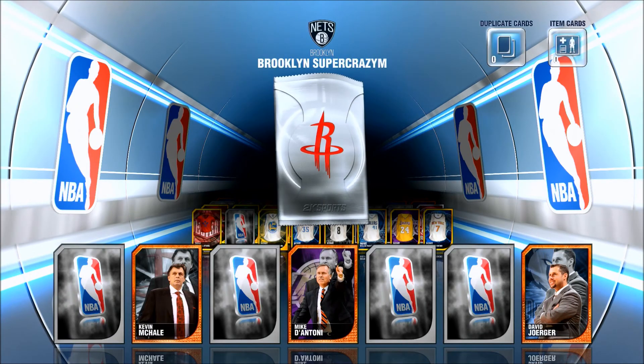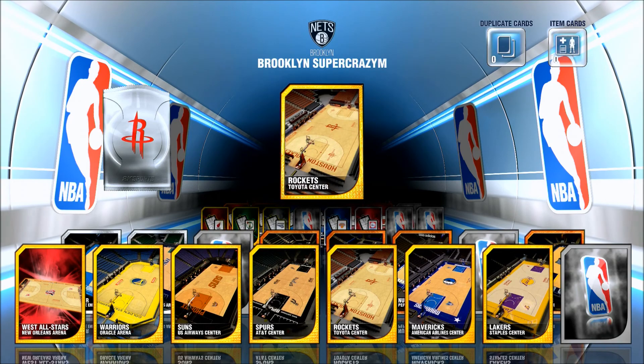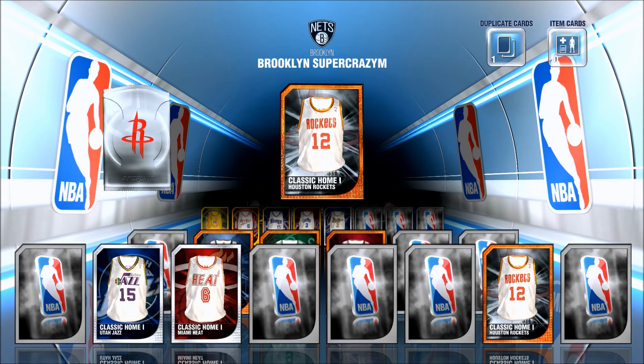What's up everybody, Super Crazy AM here bringing you an NBA 2K14 pack opening. We're going to be opening up some Houston Rockets packs and some Charlotte Hornets packs, gonna be trying to get Dwight Howard and Alonzo Mourning — that's the goal for this video.